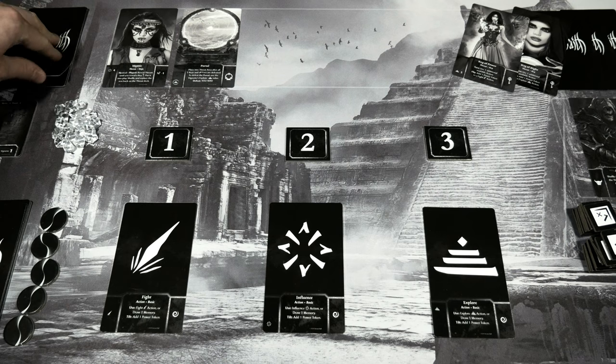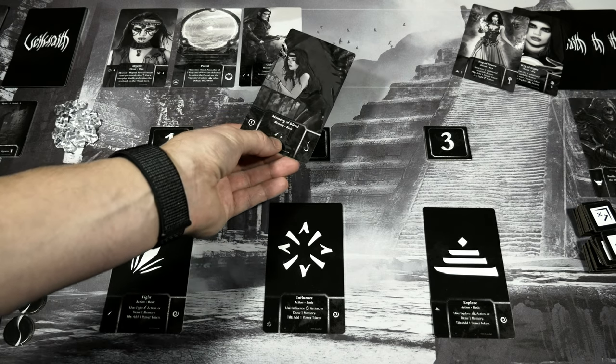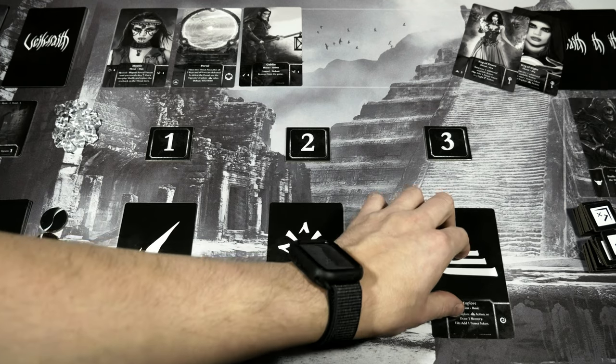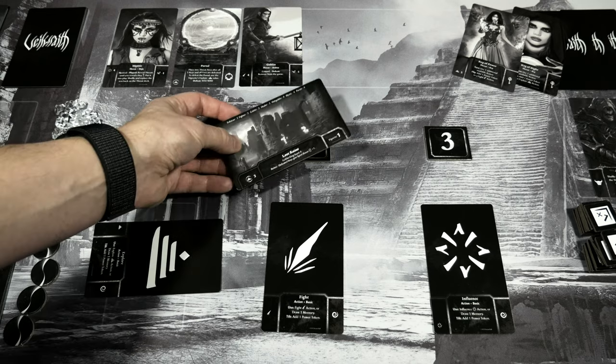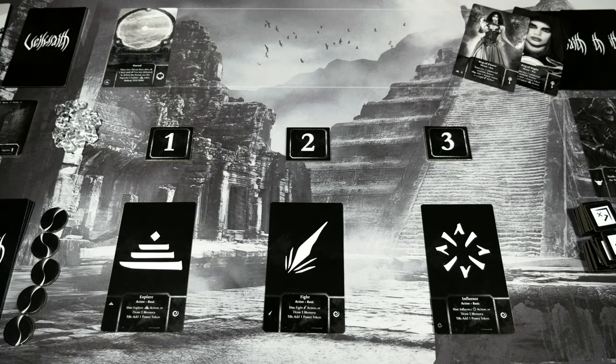Next threat is a Goblin with a fight value of four — but at this point all I care about is getting through that portal. I drew Memory of Blood, a fight-two. With all five keys, the Goblin King defeated, and the portal there, the only thing I care about is diving through that portal for the win. I use the Explore action — the three matches the Lost Ruins vignette-one requirement — and that allows us to escape through the portal. We win!